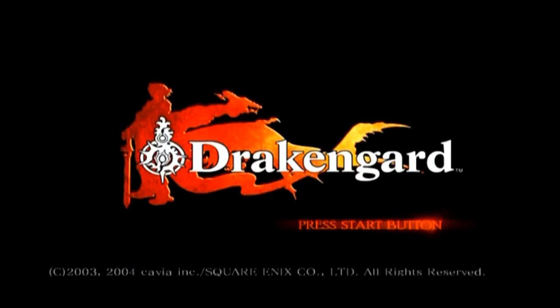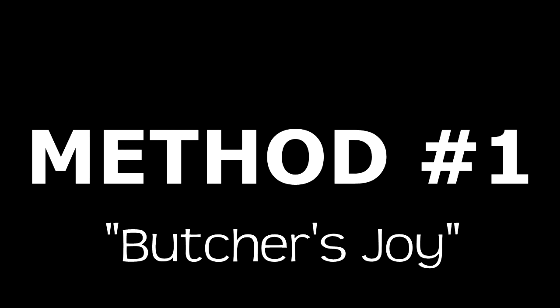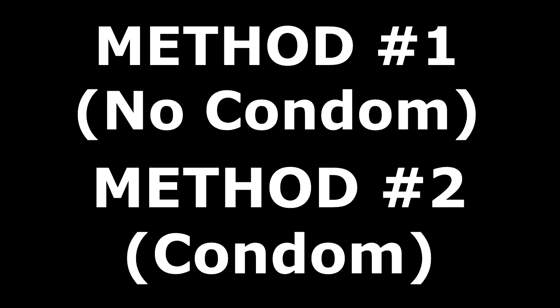There are two methods to farm weapon experience in this game. Method 1: Download a game save from GameFAQs with all the weapons and experience unlocked... I mean, method 1: the quick and dirty Butcher's Joy method. Or method 2, known as the pussy's way out — the Spiked Wisdom method. Skip to the time code if you want to do that. Choose a method based on whether or not you prefer to wear a jimmy hat.